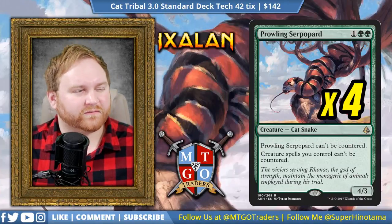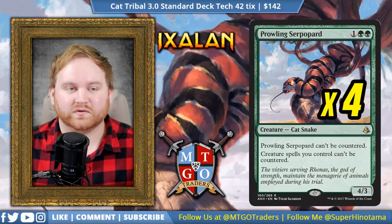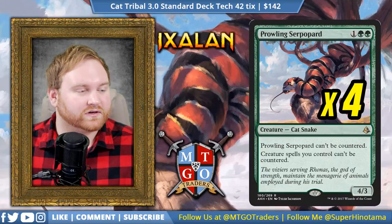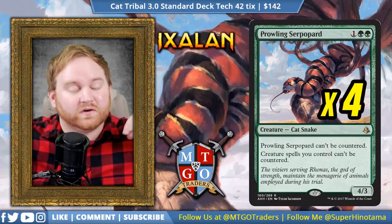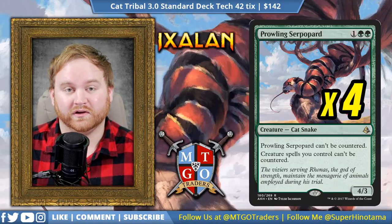There are like three or four different types of control decks in standard right now: black-blue control, Grixis control, blue-white control, red-white control, black-white control. There's just so much removal in the format that Prowling Serpopard needs to be a 4-of in the main board.